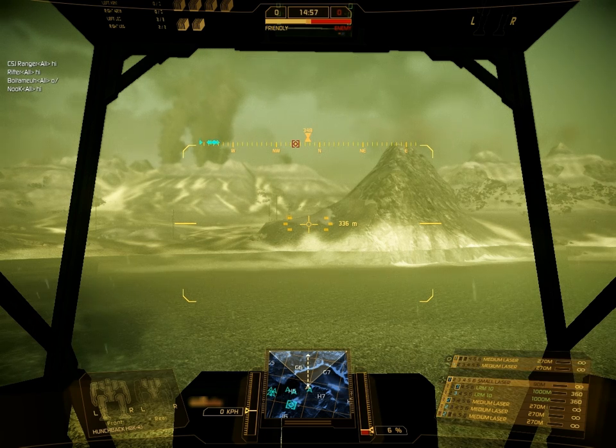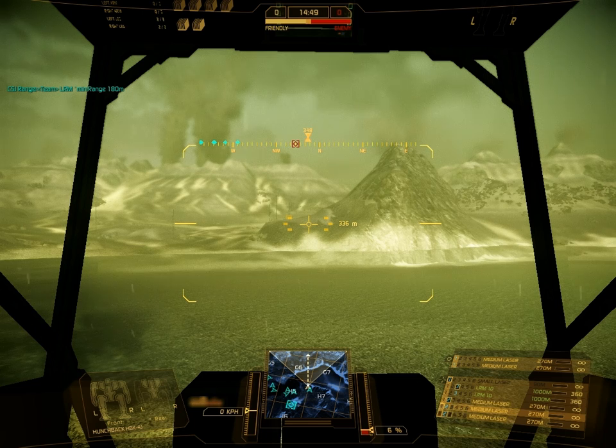We are on the map Caustic Valley. You can see me cycling through the weapons bottom-right with the arrow keys. With the Control key you can set weapon groups.